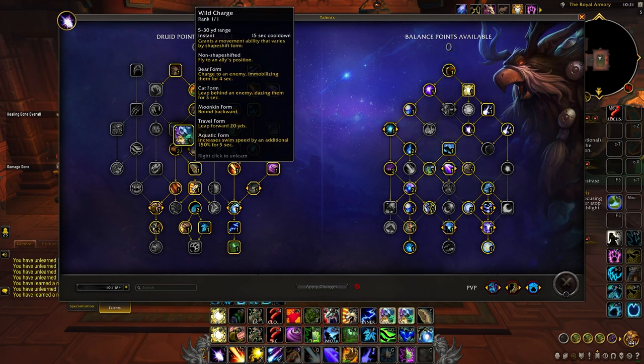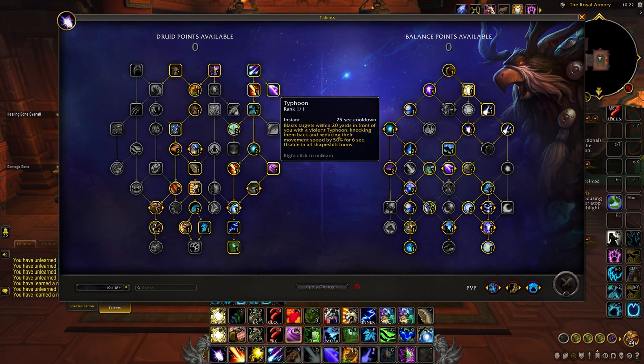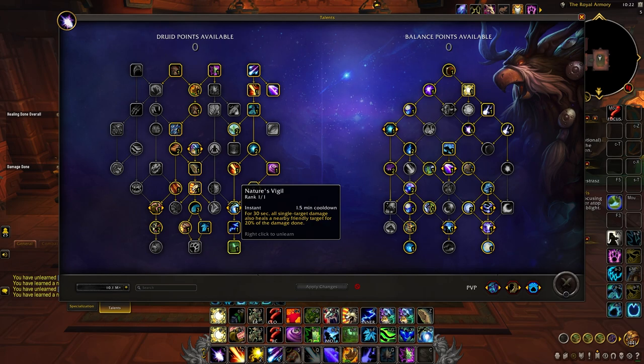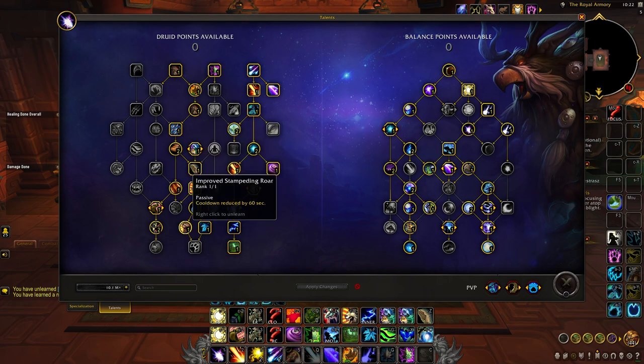We'll put a point into Wild Charge for some extra mobility, especially while in Moonkin form as this becomes a disengage. After this we're going to take our utility talents in Soothe, Typhoon for a knockback, Ursul's Vortex that can be swapped out with Mass Entanglement, Innervate as a very powerful raid cooldown, as well as Nature's Vigil for some passive healing — you'll mainly want to pair with your cooldown windows to get maximum value. Down the middle we'll take Stampeding Roar and reduce this cooldown by one minute with Improved Stampeding Roar.